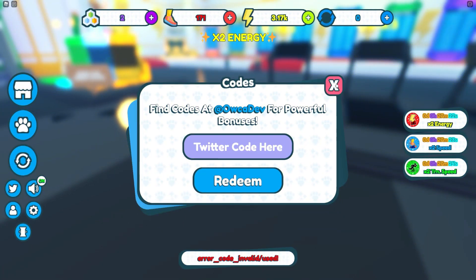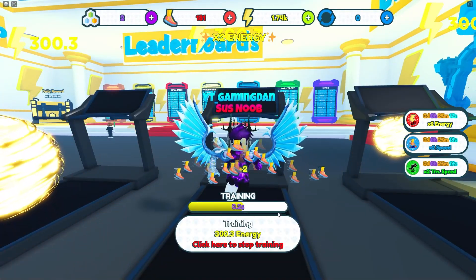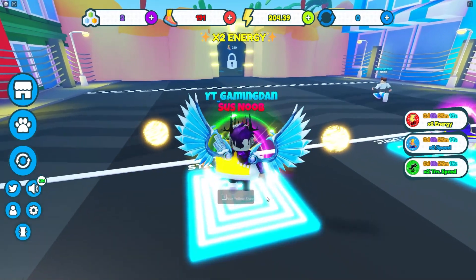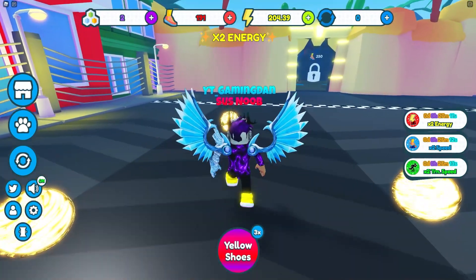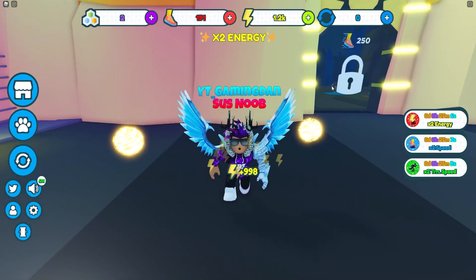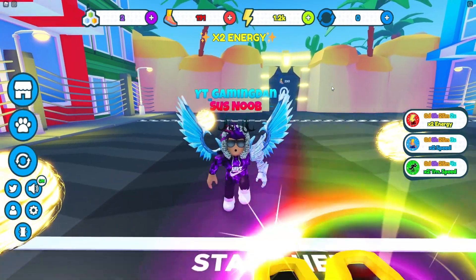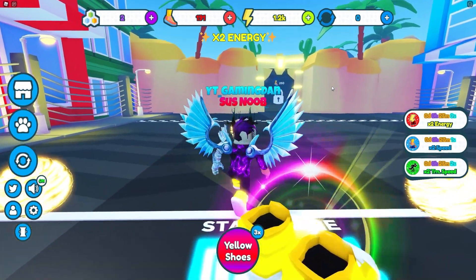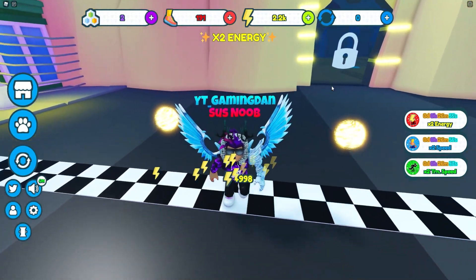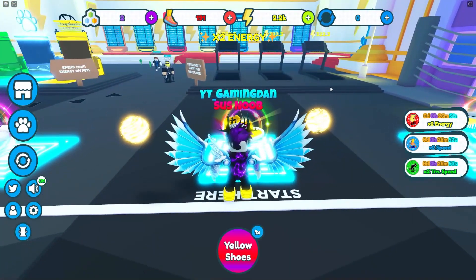As you can see, the bottom says error: code invalid or already used. I've actually already used that code, guys, that's why it's not working for me. And yeah, that's currently some of the working codes right now in Speedman Simulator. However, there's a lot more working codes that you guys can go ahead and redeem right now. If you do want to do that, you can access the full list of working Speedman Simulator codes on rblxcodes.com. Anyway guys, that's going to be it for this video. I hope you all enjoyed — if you did, make sure to like and subscribe to show some support. Peace out.